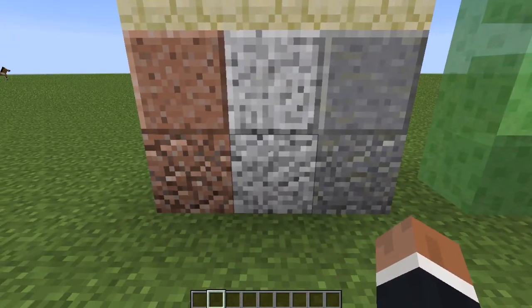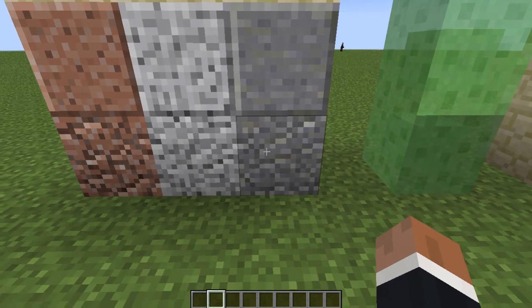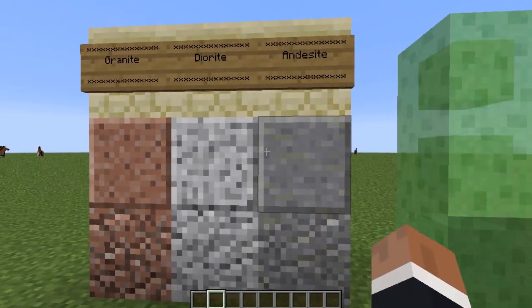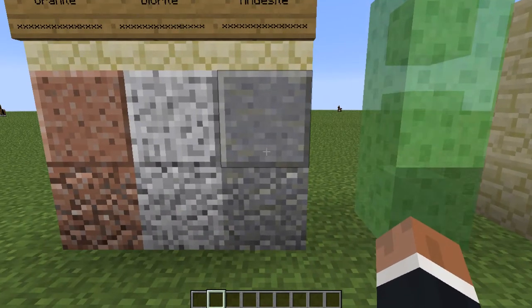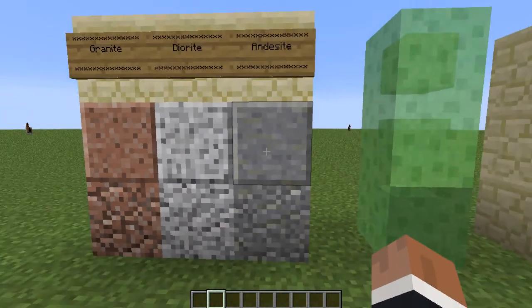These are the blocks — I'm guessing it's kind of like stone, and then maybe you get cobblestone or something. I don't know how the system really works, but then these are the polished blocks. I don't know how to obtain those yet. The last one is andesite, and andesite is gray, kind of has a little bit of green or maybe a little bit of brown in there too.